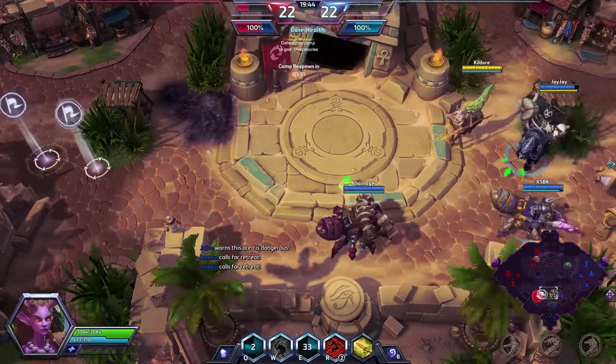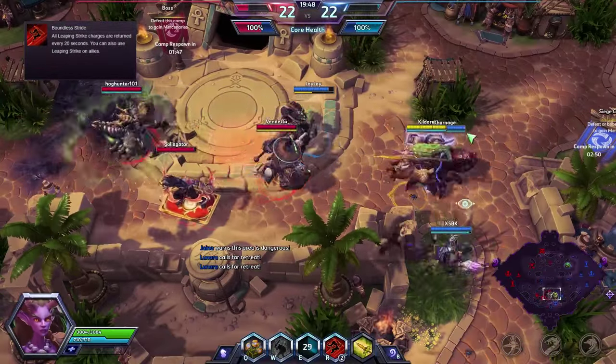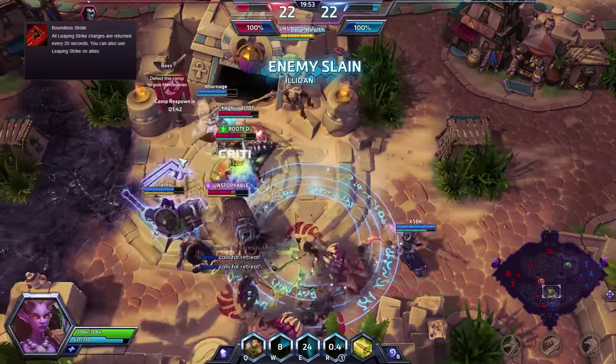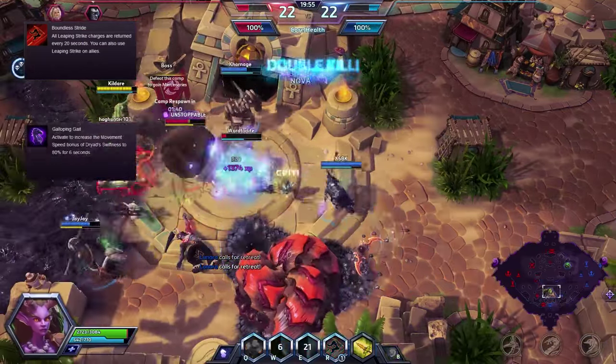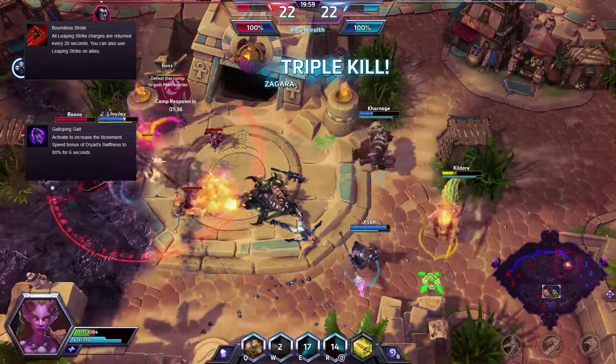Lastly for tier 7, I would normally go with either Boundless Strikes — which pretty much ensures you will always have 2 stacks of Leaping Strike to help you kill more efficiently or escape — or Galloping Gait, which similarly allows you to chase enemies more efficiently and also escape as well.